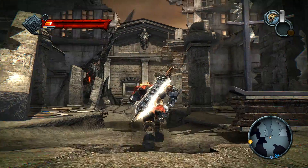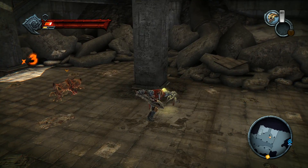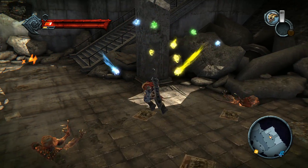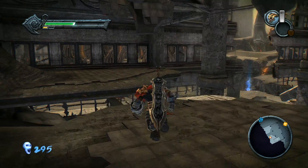I showed you that over here, if you remember, there is a secret which I believe at that point was unobtainable because we didn't have the proper tools — the proper weapon in order to actually destroy the pillar and get to the treasure. But I was wrong, and I'm gonna explain to you exactly what I mean.